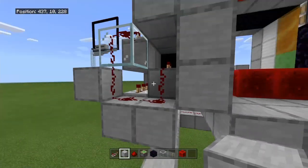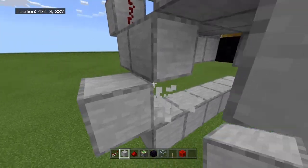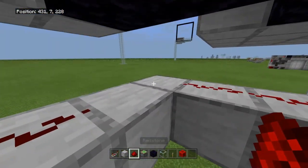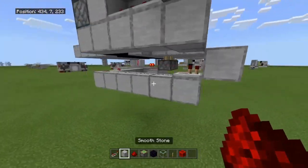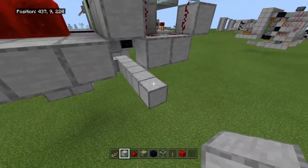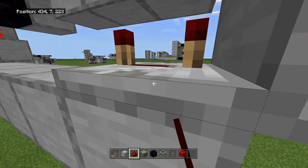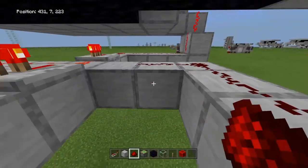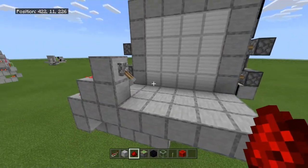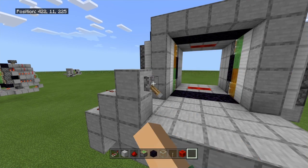Extend this back to the first redstone column. Place a block right here, break the block next to it, place redstone dust, and a repeater going into that block. Extend the redstone — it won't reach on its own so place a repeater there, run it all the way over, break that block, add a repeater, place dust on that block, and send it all the way down. Now the entire side should be powered, and you'll notice it's flush. Flick the lever — it should turn on and off correctly.